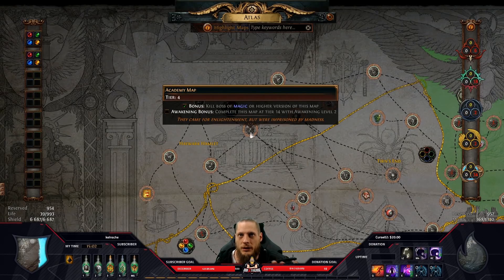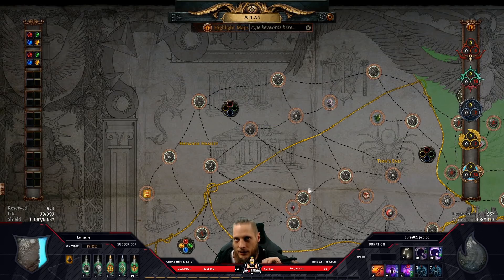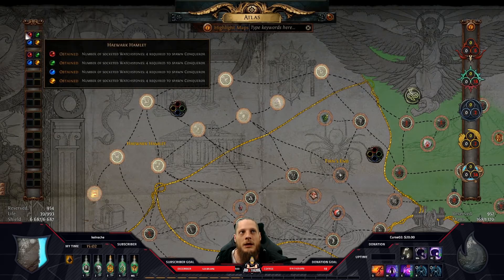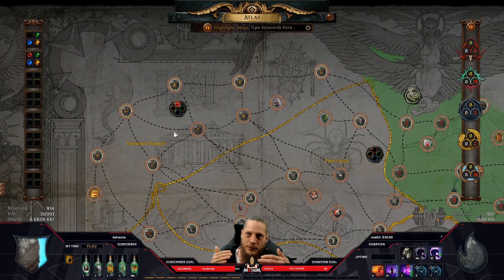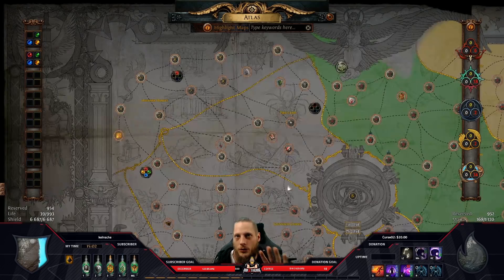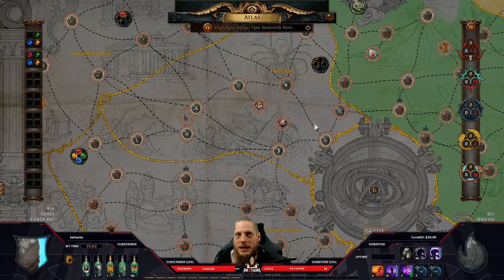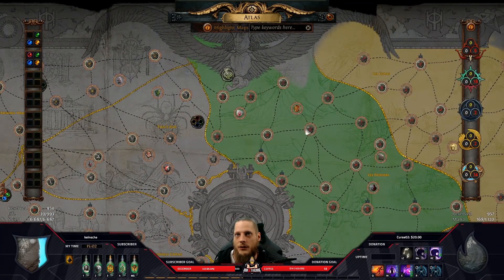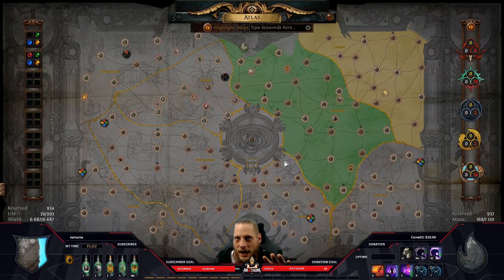This is really important: maps will only drop based on your current atlas. So I might be able to drop a Vile Pyramid at tier 3, or a Castle Ruins tier 5 — but nothing outside of what's on my atlas, unless I have watchstones socketed. Watchstones make your map tiers higher — so my Vile Pyramid goes from level 3 to level 7. That also means I cannot get a tier 3 Vile Pyramid anymore. Maps only drop at whatever tier your atlas currently shows.